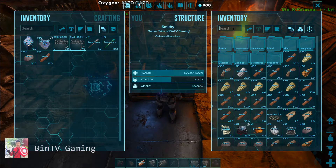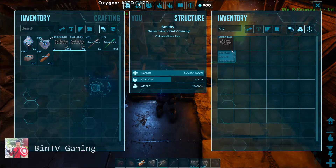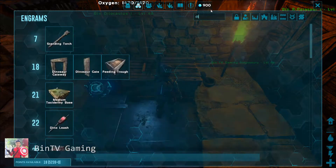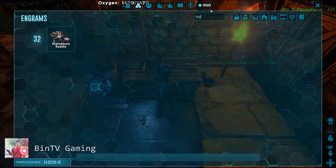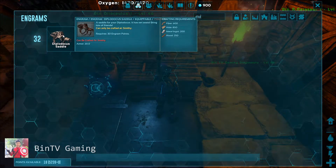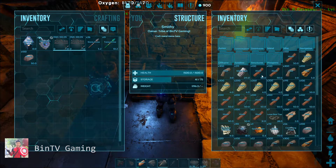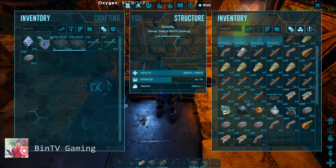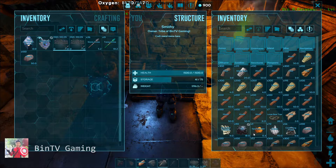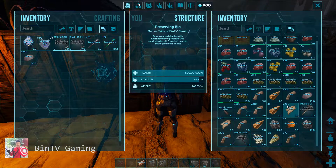Fiber and goods. I will find the Diplodocus saddle schedule. We need more goods. Diplodocus saddle number: 215. Fiber, hide, goods. Maybe hide is not enough — we can find more hide. This is more hide.